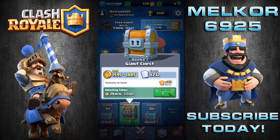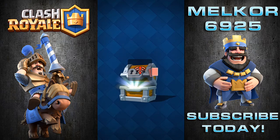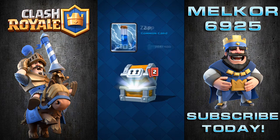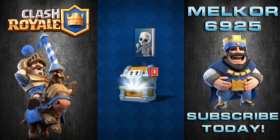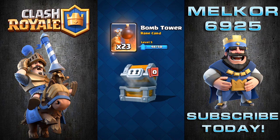Let's start by opening this giant chest — it's going to cost me three gems to open, but I can't wait. We have 1779 gold, always comes in handy; 103 zap spells, which I'm starting to use quite frequently; 106 skeletons, unfortunately a card I never use; and 23 of the bomb tower — a fantastic card on defense, one I'm starting to use a lot more.